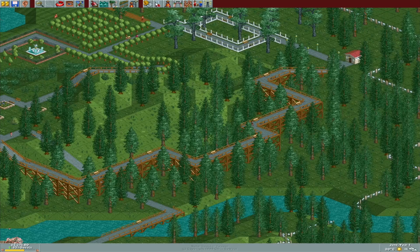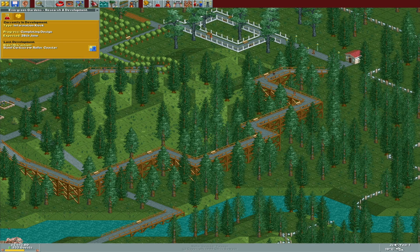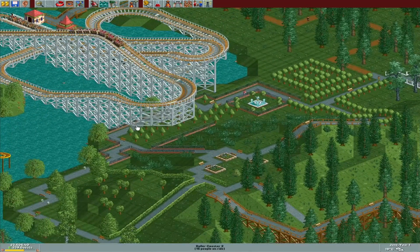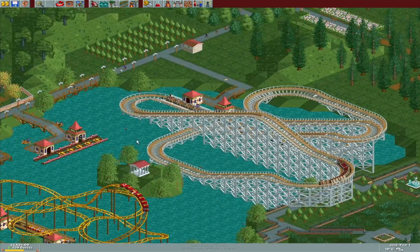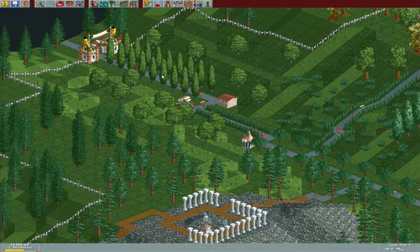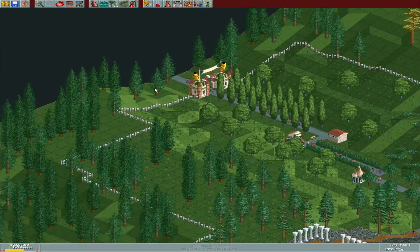They are making money, which is good to see. I love how this thing is basically just sitting on trees. Yeah, this is a really large map, so it's definitely going to be important that we get this information kiosk.